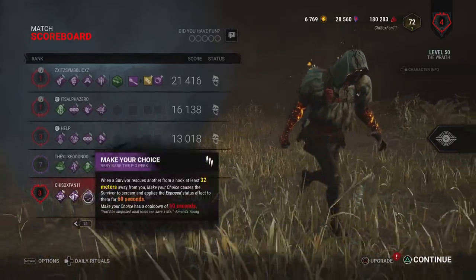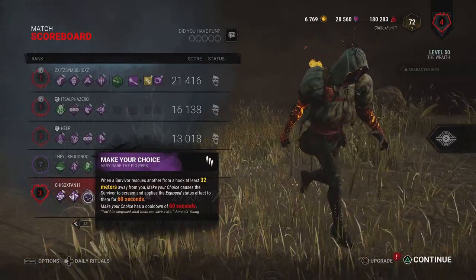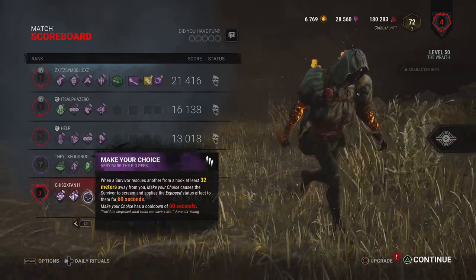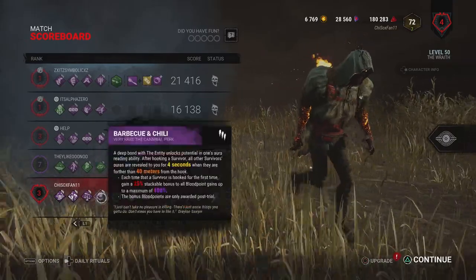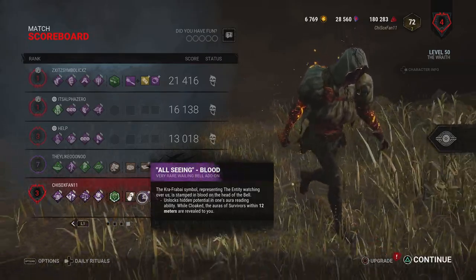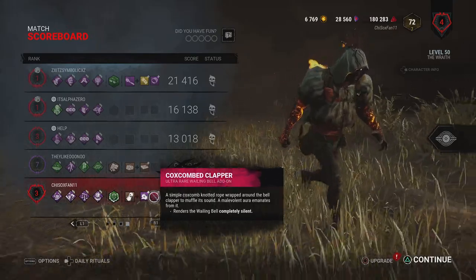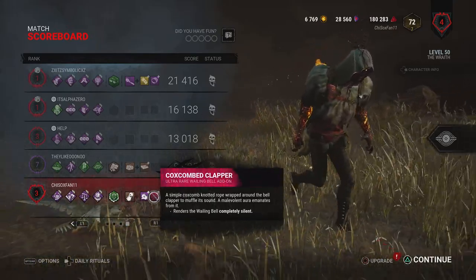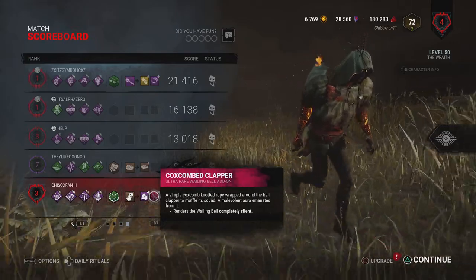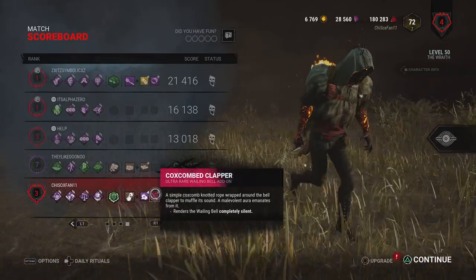We got great value out of Make Your Choice in that round — a couple one-hit downs. That perk on Wraith, it's good on a handful of killers, and Wraith is definitely one of them. Since Wraith has been buffed with his movement speed, we've run this build before with All-Seeing Blood and the Windstorm add-on that allowed us to move quickly. But since the buff, we move quickly on our own now. We don't need an add-on to make us move faster — that's now part of the base kit.